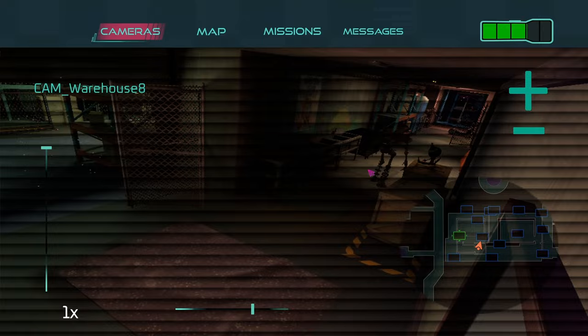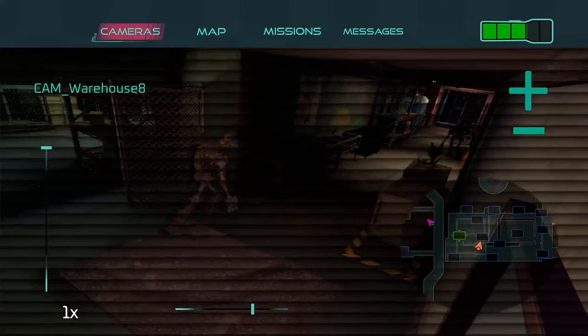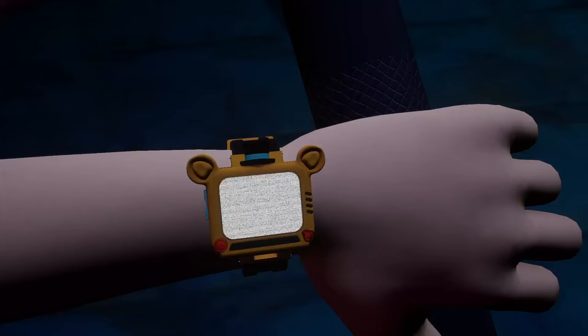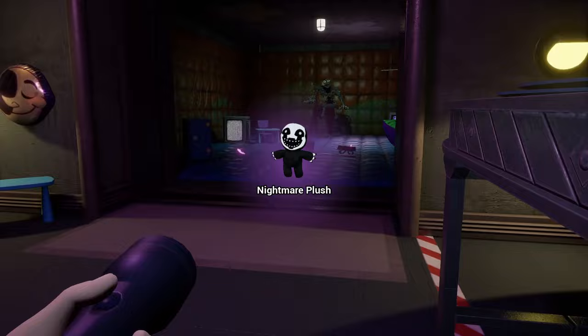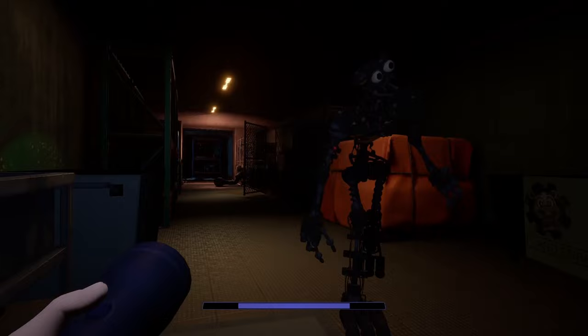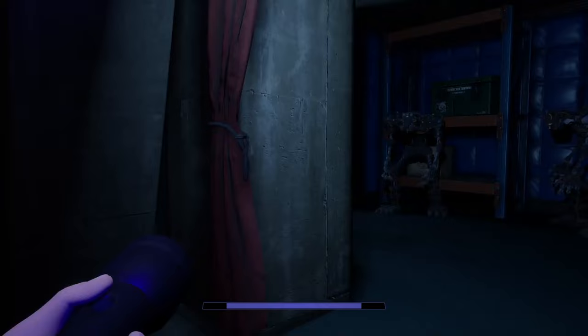Once you can get past this hallway, this main one right here, you've really won the level. It's fairly straightforward at that point, but it can get a little difficult with timing and such. I'm going to try to go just about now — this guy's going to activate and then I can see that thing. Run around and run right past. See, that was really good right there.